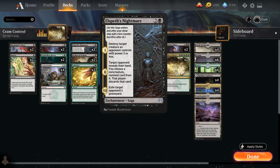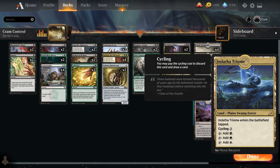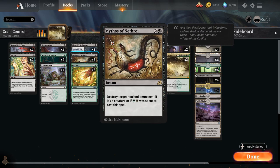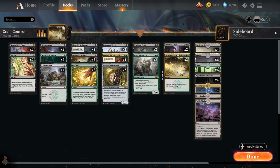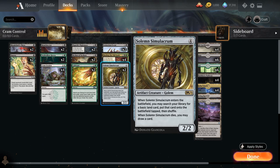At three mana we have two copies of Elspeth's Nightmare, where all three modes do work: destroying a creature, making the opponent discard a non-creature non-land card, and exiling their graveyard. We also have two copies of Mythos of Nethroi as another versatile removal spell. We have Indatha Triome, which we can search up with Binding to give us access to white mana so Mythos can destroy any non-land permanent. Two copies of Cultivate for ramp. At four mana, the full playset of Binding the Old Gods gives removal and ramp. Two copies of Solemn Simulacrum help ramp, can block to save a planeswalker, draw a card, and later be recovered with Infinity.